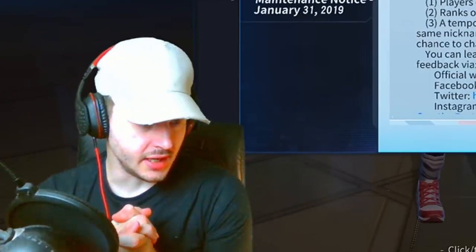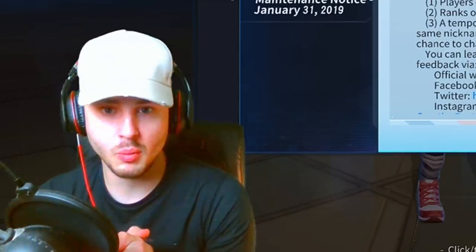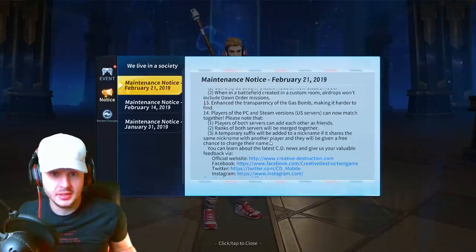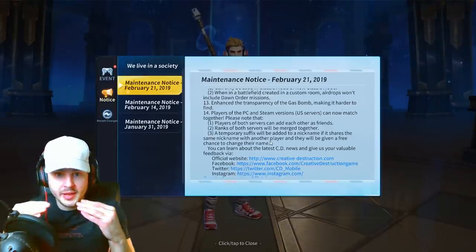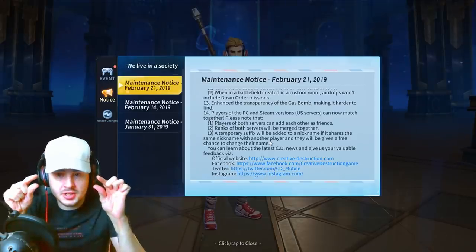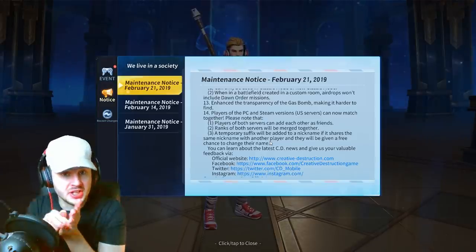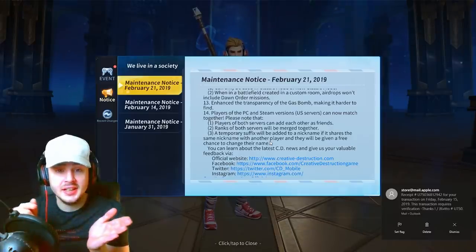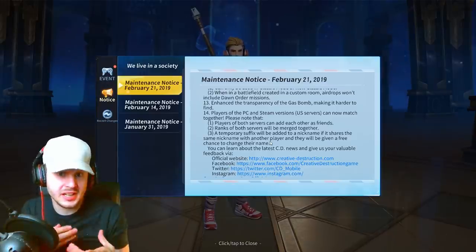Here is the daddy of what everyone wanted on the PC version. Players of the PC and Steam versions on US servers can now match together. Players of both servers can add each other as friends, and ranks of both servers will be merged together. However, a temporary suffix will be added to a nickname if it shares the same nickname with another player — they will be given a free chance to change their name. They are cross-platforming the Steam version and the website version, but only on the US server. If your name looks like someone else's, you or they can change your name for free.